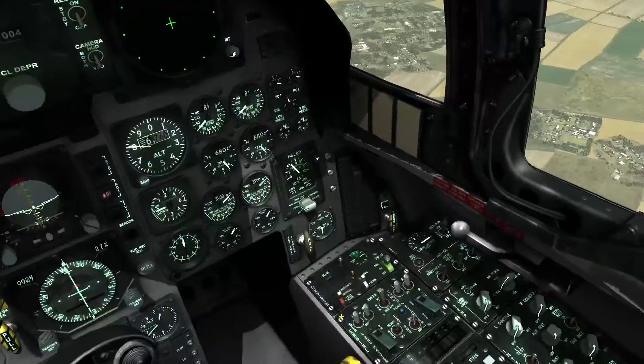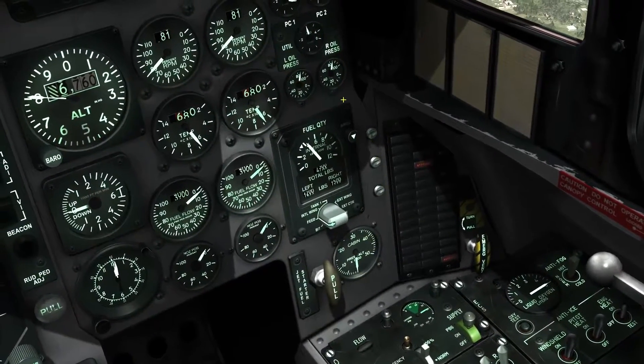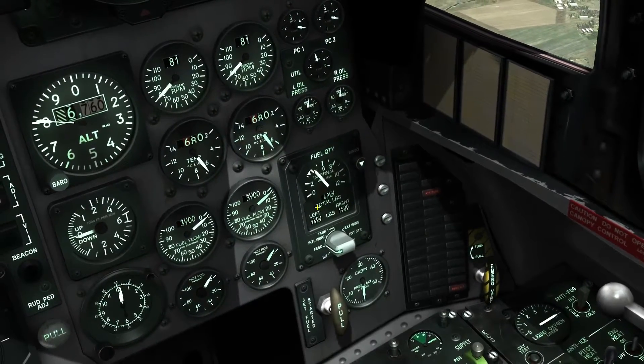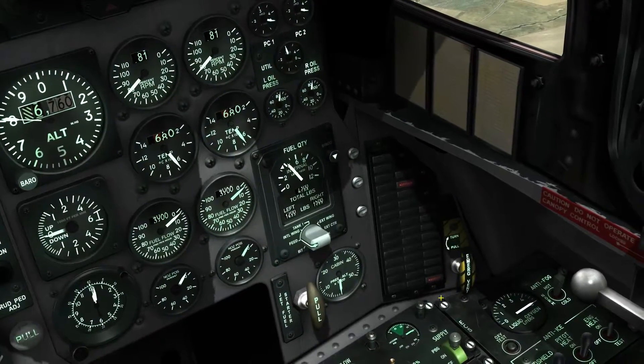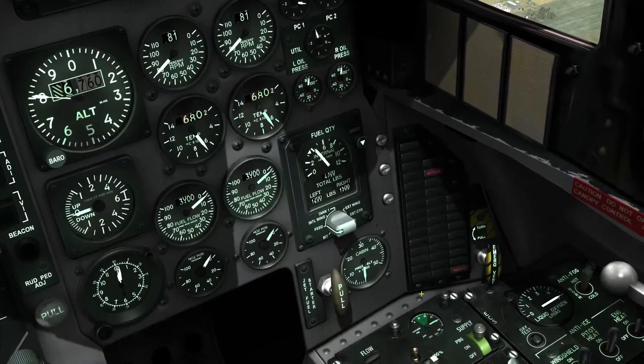Here on the lower right side of the front panel you find the fuel quantity indicator that shows your current fuel measured in pounds. The caution light panel to the right of the fuel quantity is also important, as this panel will show the bingo fuel warning light.